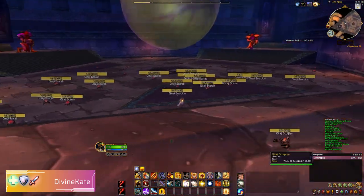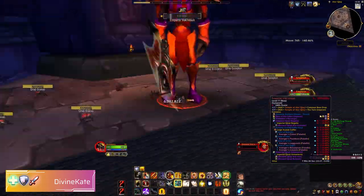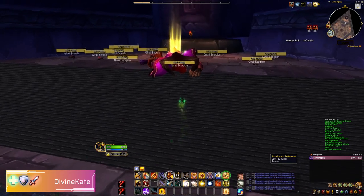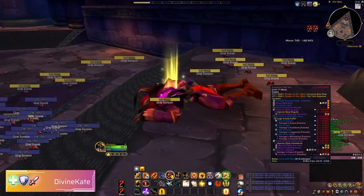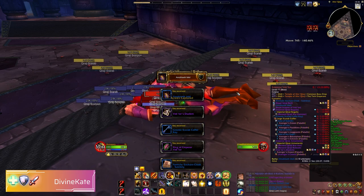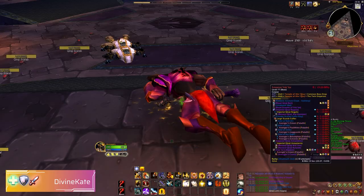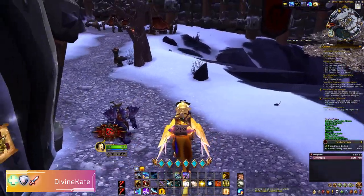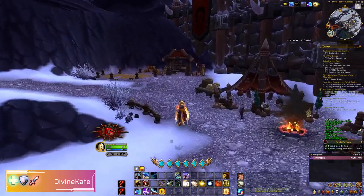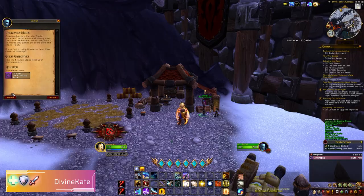A quick note: when I originally filmed this, I didn't notice you can mount in this dungeon — silly me. I was lucky enough to loot the Anubisath Idol on the first attempt. The Anubisath Idol can also be bought off the Auction House if you don't feel like running attempts. With both these pets in your arsenal, you just need one more third pet — you can choose whatever you wish. These are the two ideal pets that you really need.